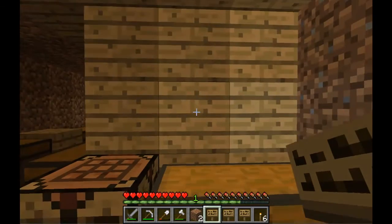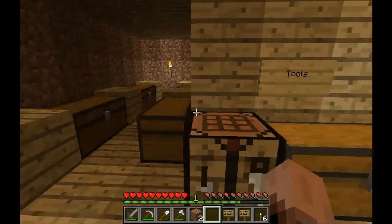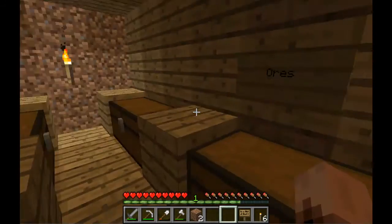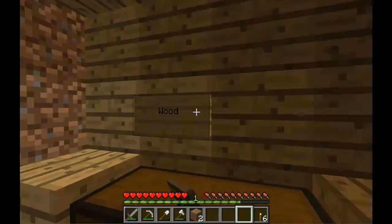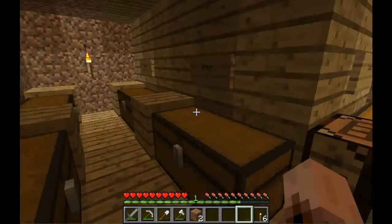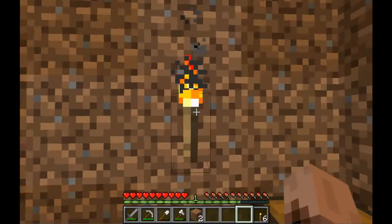So like this one will be — T-O-L-S — tools. So I'll put like stone swords or iron swords and stuff like that. And this one can be ores — diamonds, redstone, stuff you mine. This one could be wood. And you can title them whatever you want, but this is kind of how I'm doing it. You could also have jack-o-lanterns so you don't even need torches on the wall.